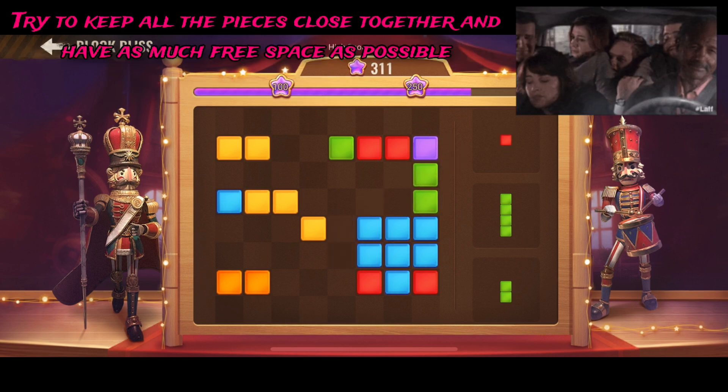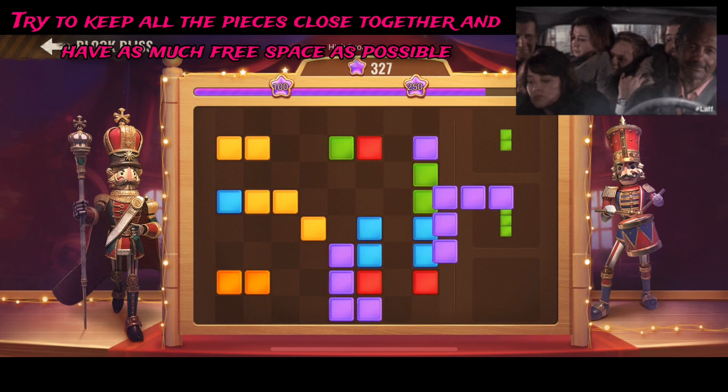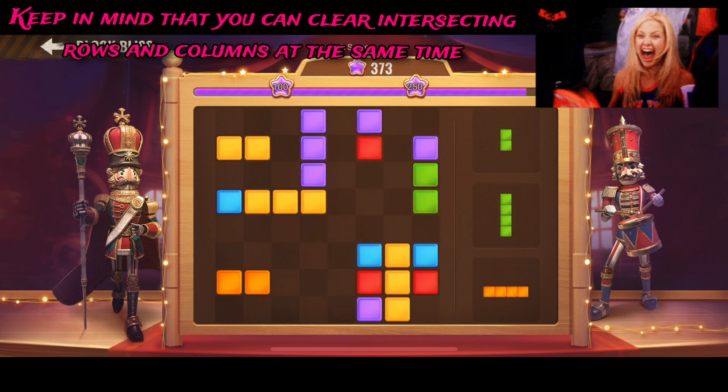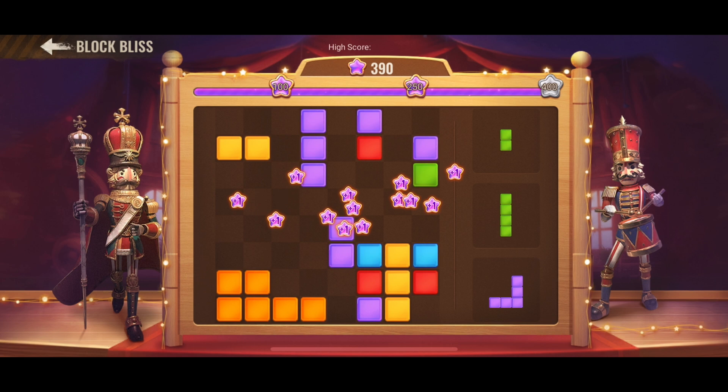You want to try to keep the pieces as close together as possible and maximize the use of all the space. Also keep in mind that when you have an intersecting column and row, with that last piece in the middle, you can clear them that way too.